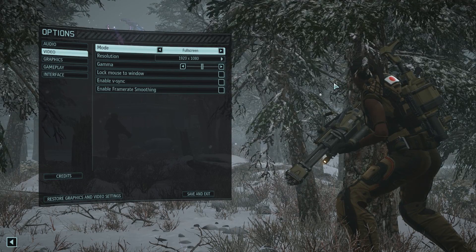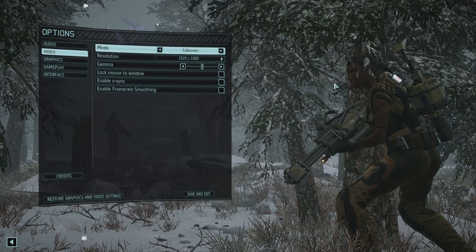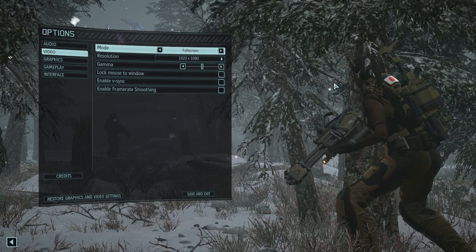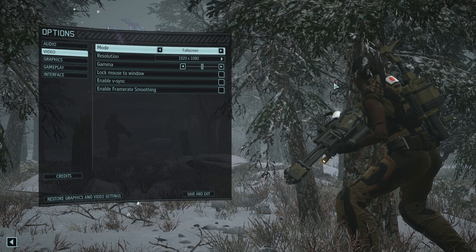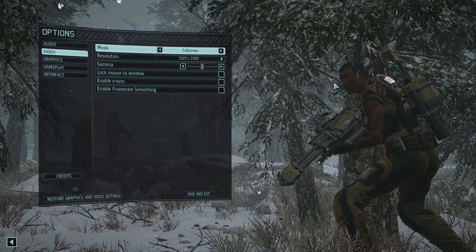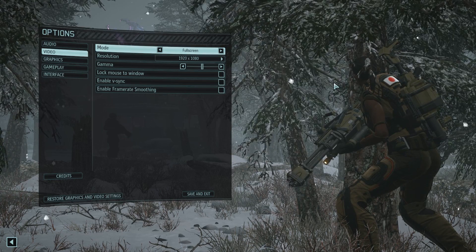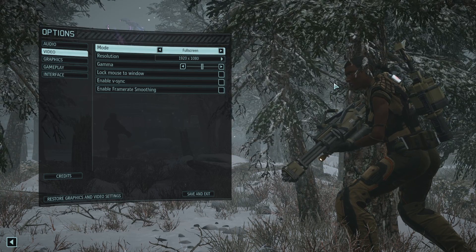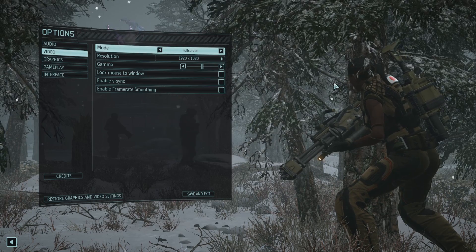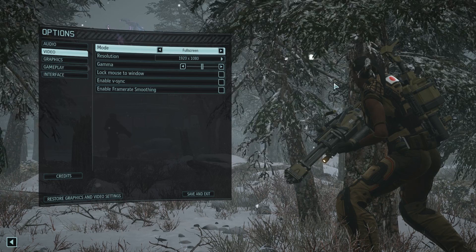Hey guys, HubSmash here and I wanted to go over some of the graphics options I'm using to get a fairly solid 60 plus FPS in XCOM 2. I want to note though that there does appear to be some FPS drop during some of the action cam sequences as well as the real time rendered cutscenes. At first look it appears to be minor optimization issues, I personally didn't feel like it negatively impacted gameplay in any way, but thought it was worth mentioning.